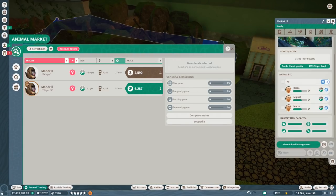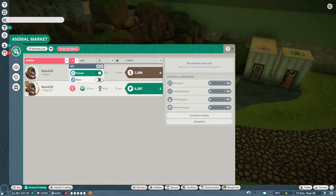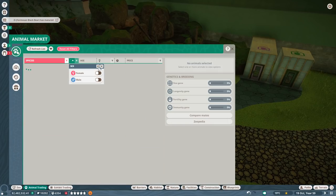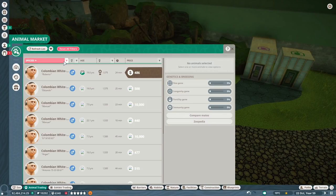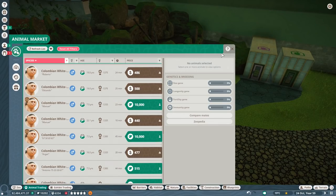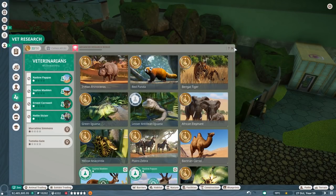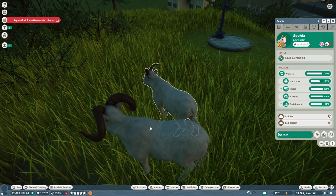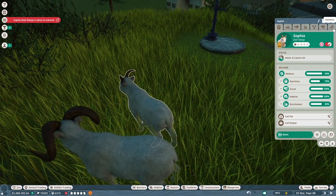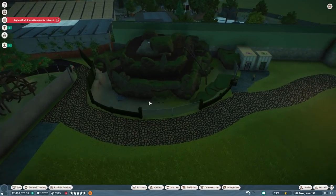In the animal market, after resetting filters, there are still no female capuchin monkeys available — very unfortunate, we'll keep checking. Vet research is now complete: the Bengal tiger is at 100%, which is great for our education rating. I notice cleanliness, thirst, energy, and happiness are all poor — there will need to be a 'fix things' episode soon.